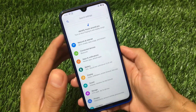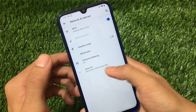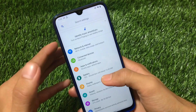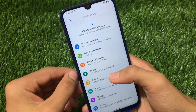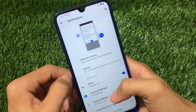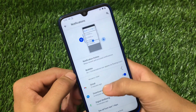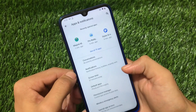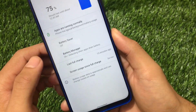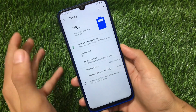Going through the settings, there's not much to show. In Network and Internet, I haven't installed a SIM card so I can't demonstrate much there, but Wi-Fi is working fine. Under Apps and Notifications, you can customize the notification history, which is a nice feature — though it's available on almost all Android 11 devices, so it's not ROM-specific.